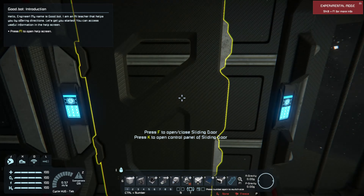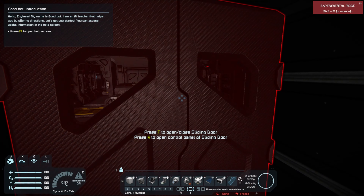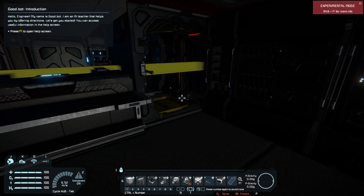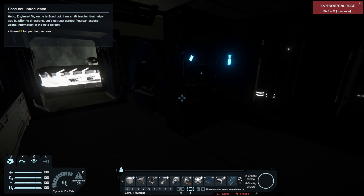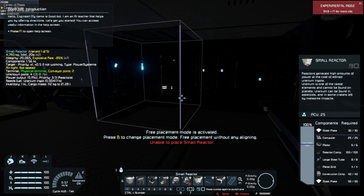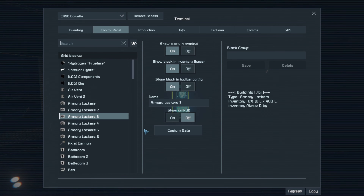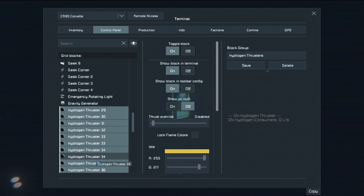I'll take a look at the actual ship itself. Of course, there's no power on the ship. I'll attach a small reactor just so we can keep the ship powered for this.